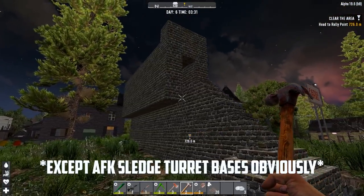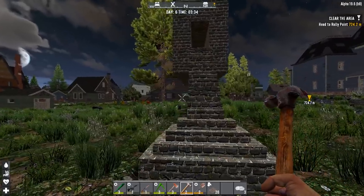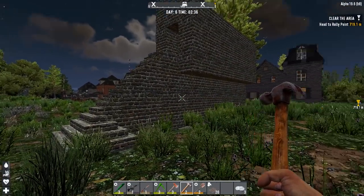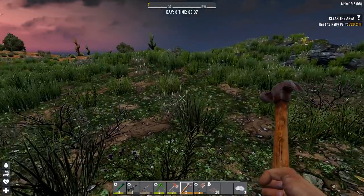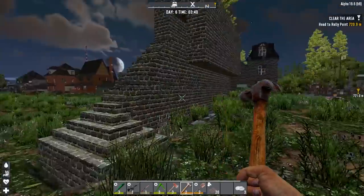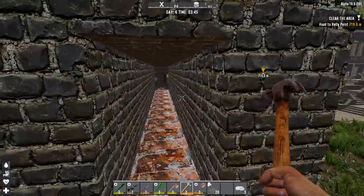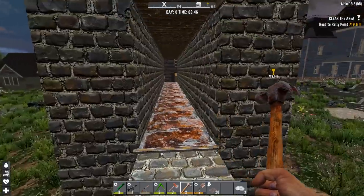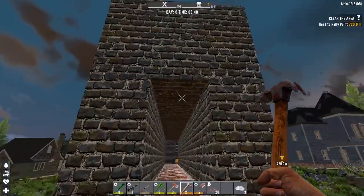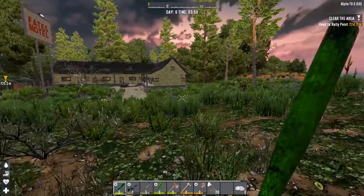Overall, this is probably the best horde base design for Alpha 19 in terms of efficiency. Of course you could do a base with dozens of turrets, but if you want something you can actually make in a day in-game by gathering all the materials, this is a good design. I believe it is a design from Not a Gamer Gaming — I will link the video where they show how to build it in more detail. It's an older video but the horde base still checks out. I use it pretty much every time and it has never failed me in combat.